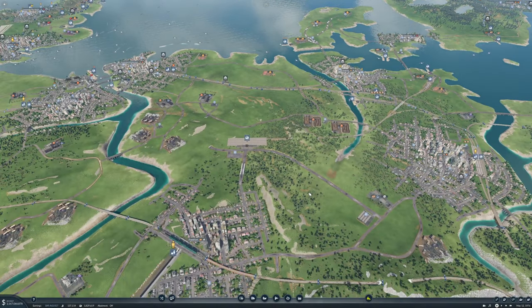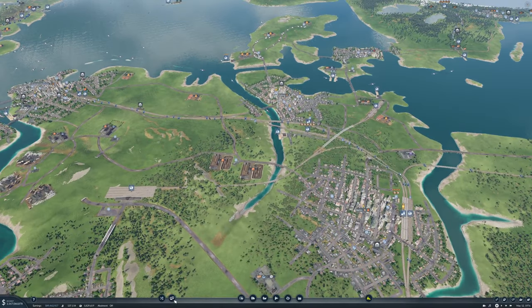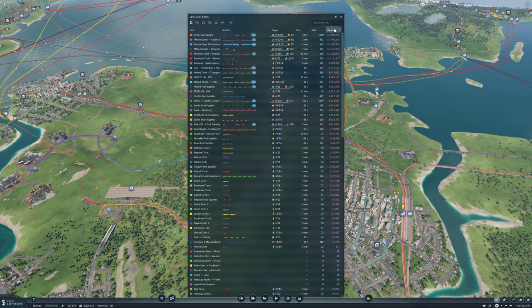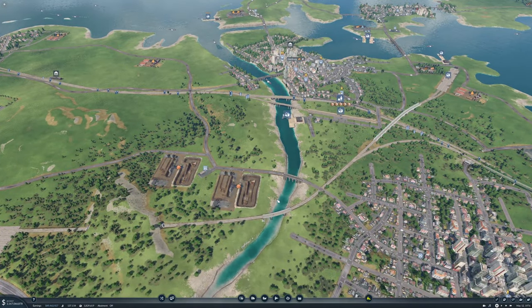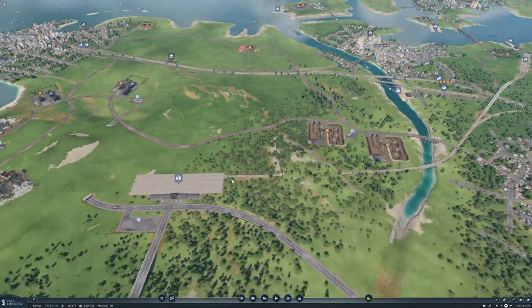Welcome back guys. In the last episode we set up a bunch of the cargo stuff, and between episodes I went ahead and set up a bunch of the lines that we need - if not all, I think all, but I'm not sure. Basically we need all of this except for the beyond stuff. There are a few things still to set up, so let's let the game play on and get some lines going.